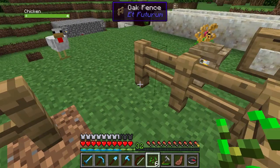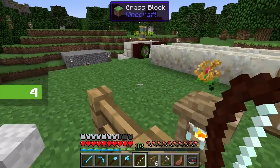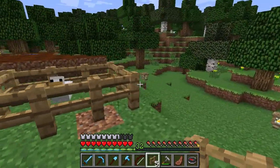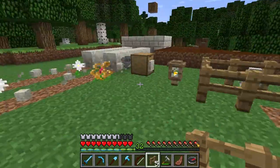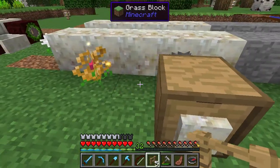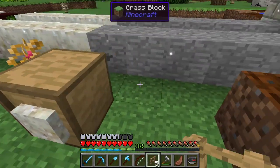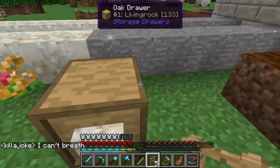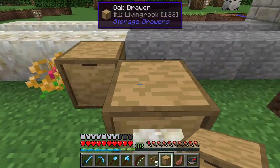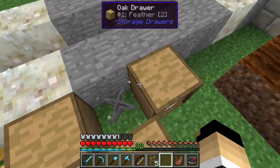In vanilla Minecraft, what I usually do is get the chicken and get an automated chicken farm going — just put the chicken on top of a hopper, and when it lays an egg or drops feathers, they'll just end up in the hopper. But this hopperhawk mechanism is better because I can have a separate feather storage drawer and an egg storage drawer. The reason I'm using storage drawers is because I don't have any leather to make item frames — it's like a catch-22. But these storage drawers come to my rescue.